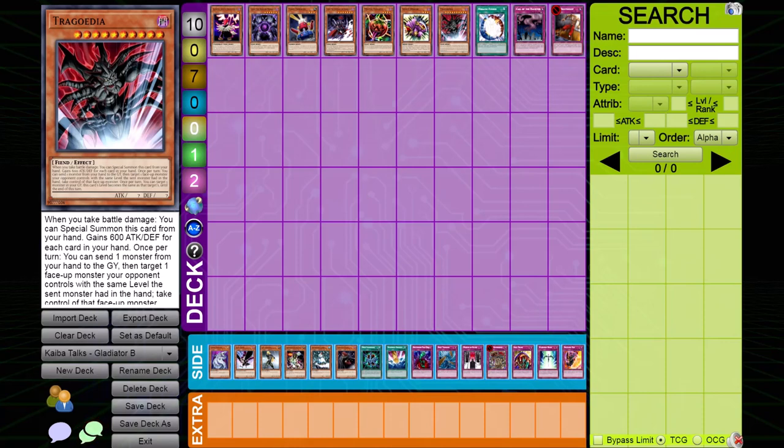Trigodia sits in the same boat as Gores. Although it's a great card and many decks main deck it — such as Zombies, D.D. Heroes, and Lightsworn — when it drops, the Gladiator Beast player can just tag out into a Murmillo and get rid of it immediately.